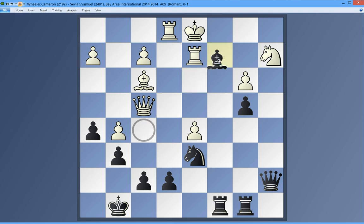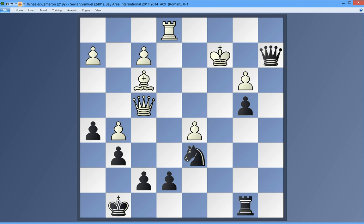I'd say it's got to be Bc2 because that comes with check and it hits b3. Let's see if that's what he played. And if I'm wrong, I'm wrong. No — that's actually the move that was played. So he has to take, I imagine. Takes, takes. We sacrifice the piece, but we're getting it back immediately.